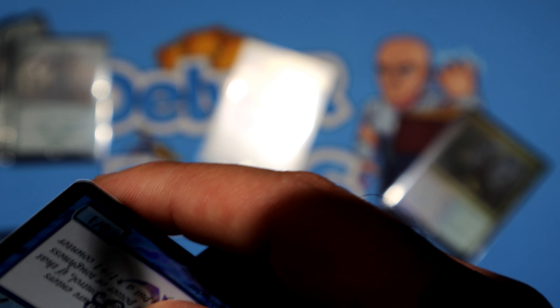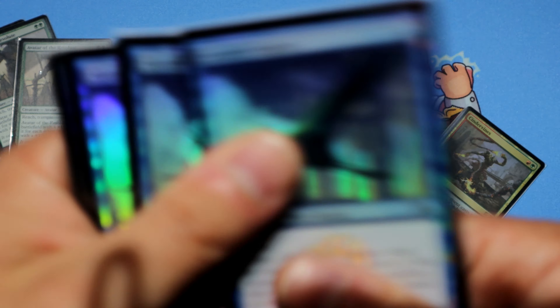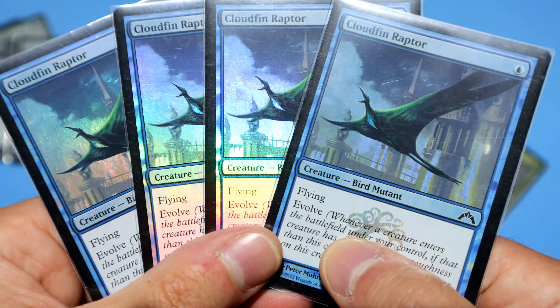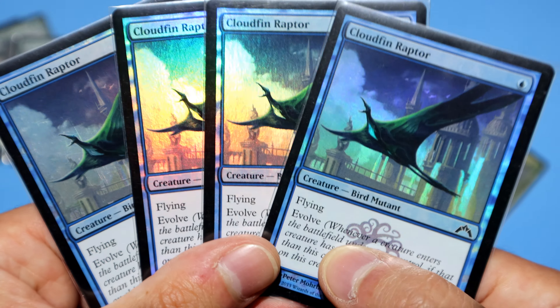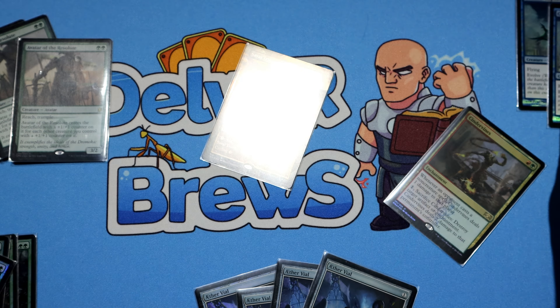Usually the background art just kind of fades away, but not for this random common — so that's always nice to see. I really want to know what the thinking is: what's the criteria to say 'okay, we're going to spend a bit more money for this foiling to be different'?